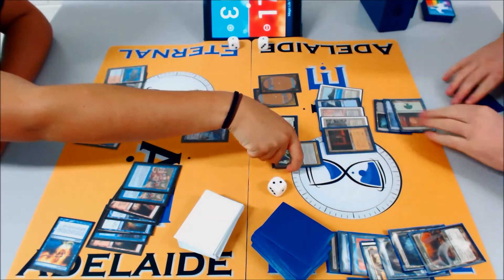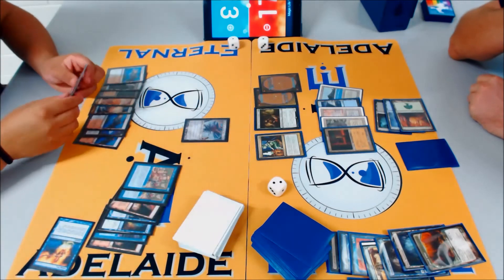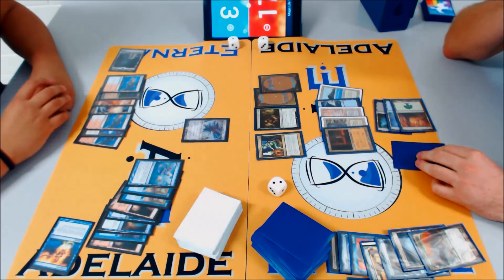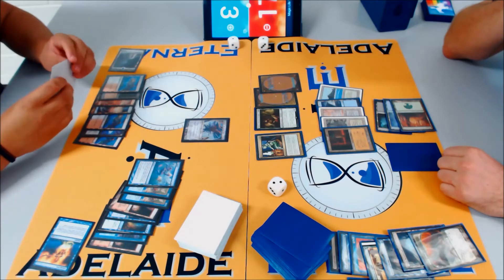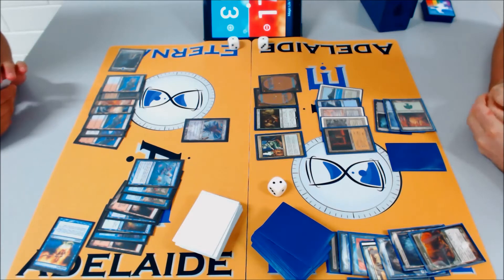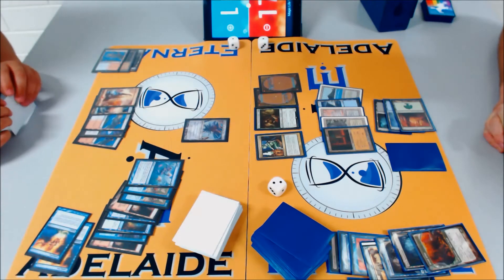Connor's out might be Show and Tell into Griselbrand. Deeds don't do anything right now. Beckett attacks with two 5/5s — blocks one, takes five, goes to eight, and presents lethal next turn. Ponder is huge here — it's a race to find the specific cards they need. Beckett casts Gitaxian Probe for two life, goes to 15. Connor might force Beckett to use resources, but Cunning Wish for five mana gives Connor lots of options — including finding Echoing Truth.